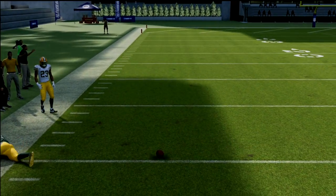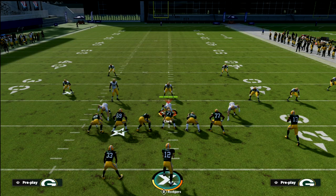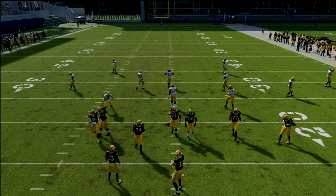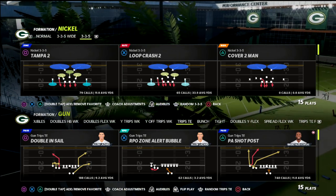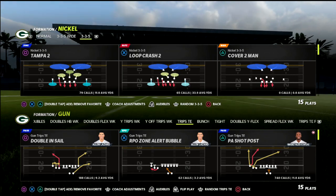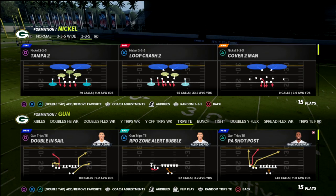If they have deep out zone coverage it's going to be a little more difficult, but that's the idea of the play. That's how you get over the top of 30-yard clouds. It's not going to work as well out of PA Counter Go — it does kind of work out of PA Counter Go, but it's much better out of PA Shop Post because you want your crosser to be just outside the numbers for it to work best.